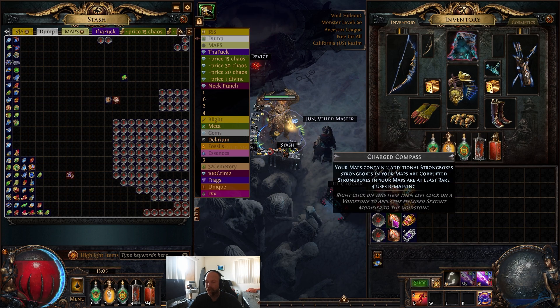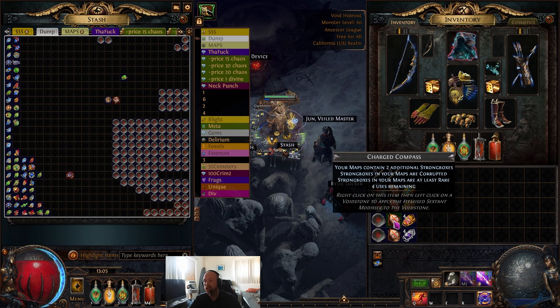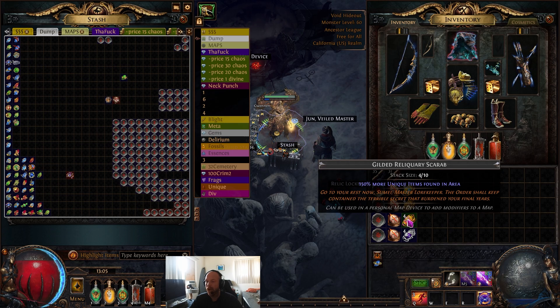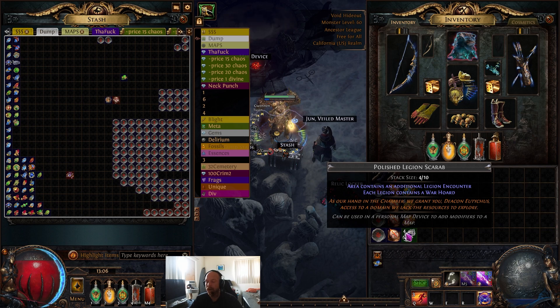As for sextants — we bought these for 32 maps total, saving the last four for this video. It was about 3.5 divine to buy all the sextants. We use: additional legion, mirror of delirium, plus two strong boxes, and beyond — because we use a Headhunter and beyond gives us so many extra monsters. For scarabs we're going divination scarab, ambush scarab, reliquary, and polished legion. Gilded is best but don't go higher than polished legion on this, especially as magic find — it adds generals and makes the run harder.